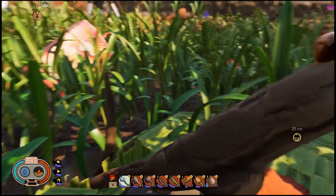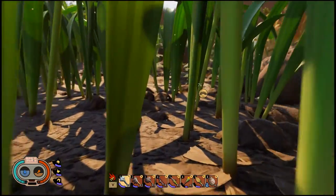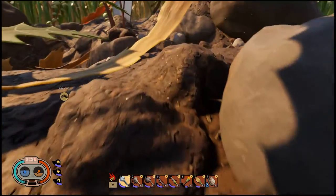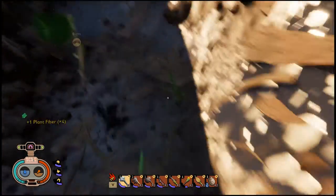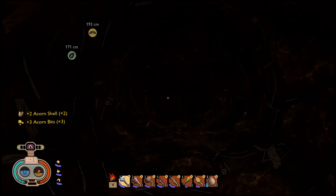Alright, so for today's video we're just going to do some stuff that we missed before the update. You've already seen my working base. What we're going to do now is — if you recall this area — this is the first time we saw the beetle and the thorns. What I noticed when we were leaving the beetle down here is you can see the smash of acorns. I broke those but I never went inside, so we're going to check it out. Let's collect these items first.